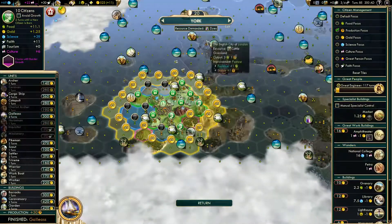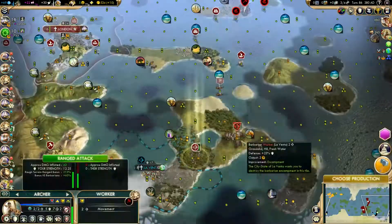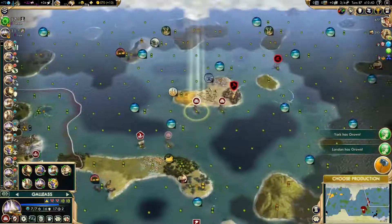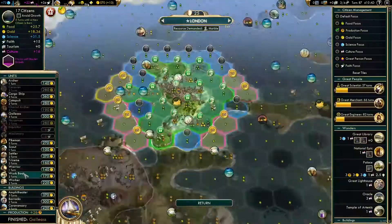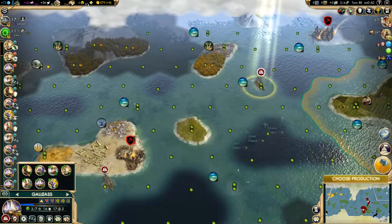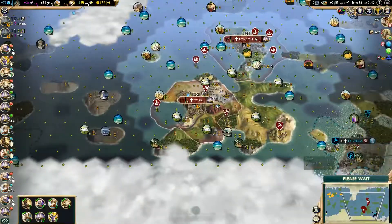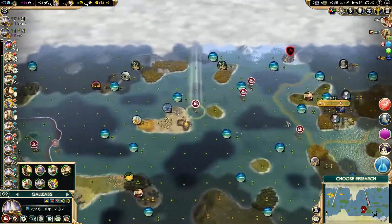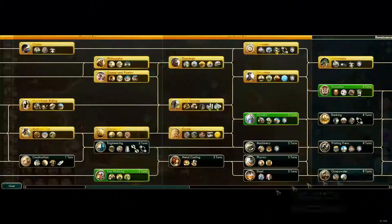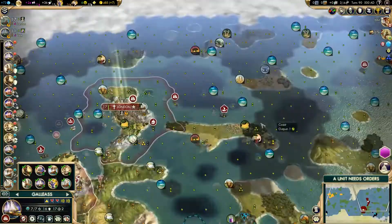He pretty much already lost. I'm clearing out some barbarians and I'm going to return that worker since there's no use taking it. A Pangea map doesn't have that many useful improvements you can build. I got pretty lucky with that natural wonder — it gave me so much extra faith early game that it allowed me to found a religion. I'm not sure if the Incans even founded a religion by the end of the game. At this point I'm getting almost every single world wonder. I'm taking ranged units and shooting at some barbarians for some free gold.